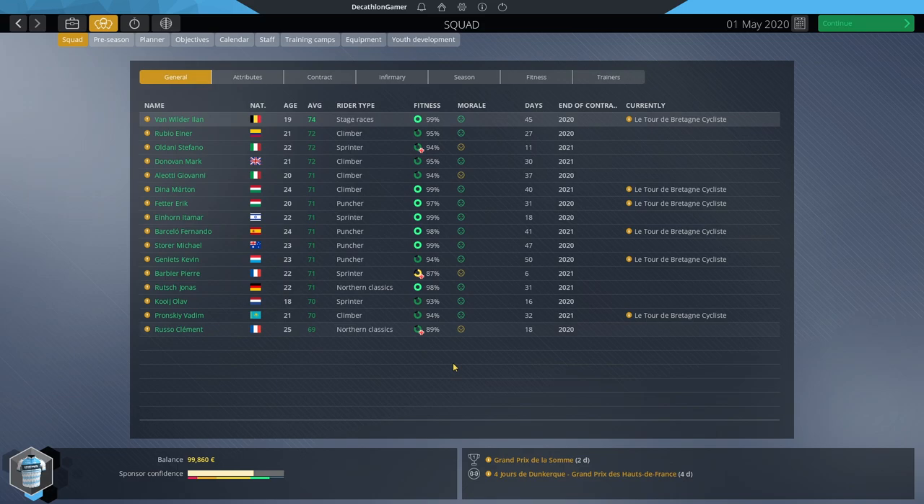Before jumping into dossiers, you must know what you're working with. One way to prepare is to use scouts throughout the early season to scout low-70s but very young talent — see what their potential is so that by the time you reach the dossiers you already have that information. Looking at the squad now, all riders are 72 or below with just one exception. Van Wilder was a 72 at the start of the season — our hot prospect — and sure enough he's hit a big level-up and is now a 74.